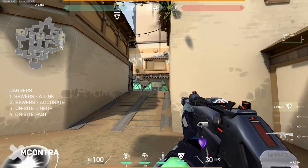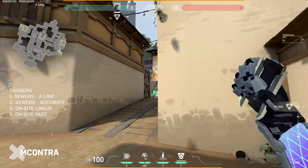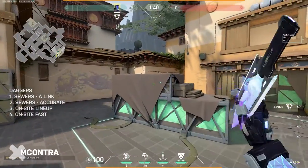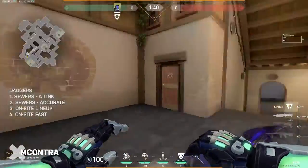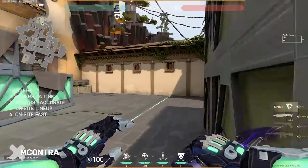Another dagger: if you're executing on site and you're in this corner — you've cleared heaven and this back spot — and you're playing off a timed push, toss a dagger right onto this box. This clears as much on-site as possible and tells you if anybody's playing in these close corners. If someone's there, they'll most likely shoot it to kill it, meaning they have to be at the front.